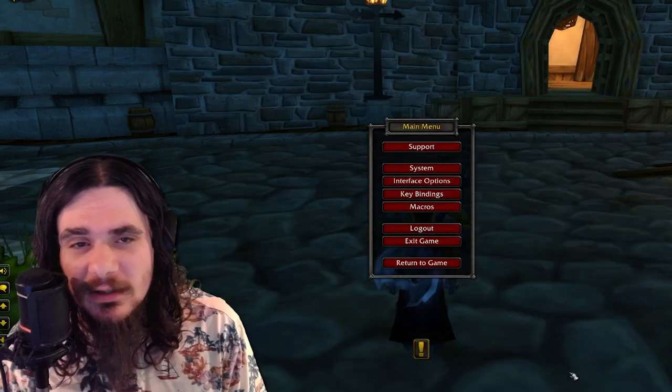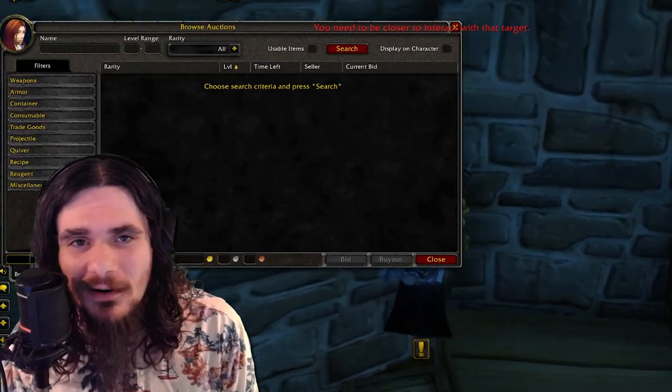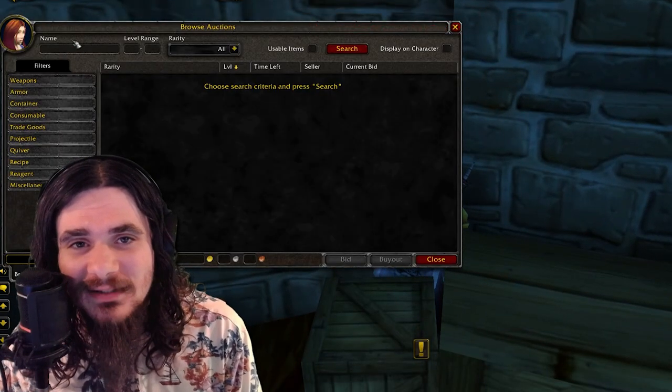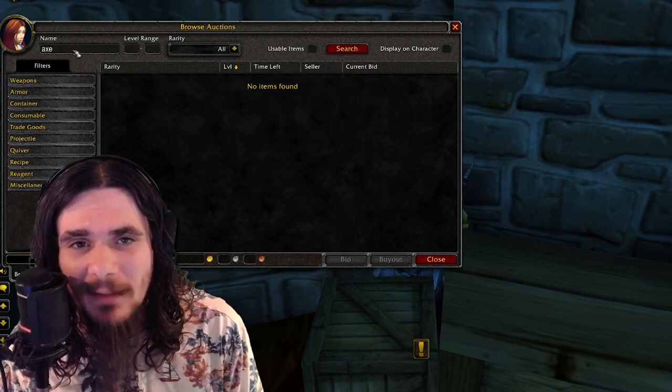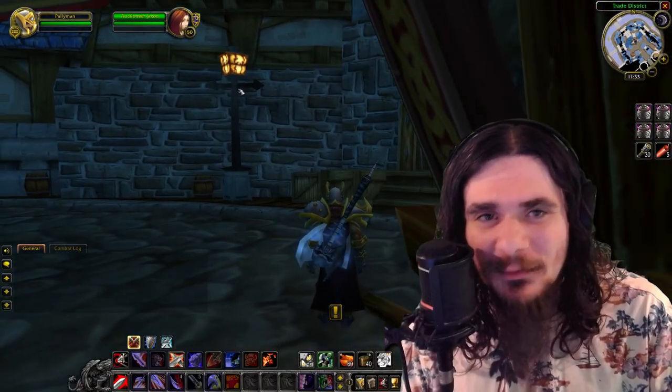For example, let's say you're trying to target a flight master and there's 50 people on top of them — you can use Interact with Target and easily target the flight master. This will also be great at the start of battlegrounds. You can target the battle master really easily, pretty much any high-intensity, high-octane area — auction house, bank, anywhere where there's going to be a million people blocking your way.